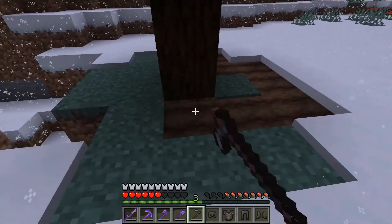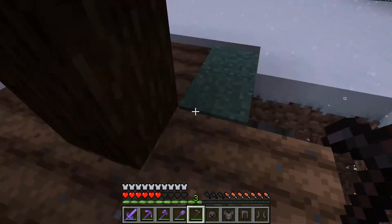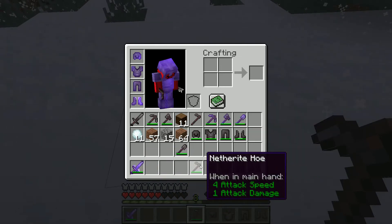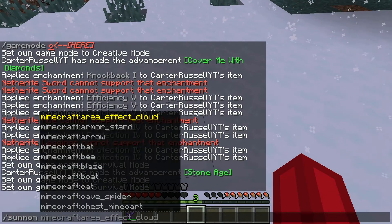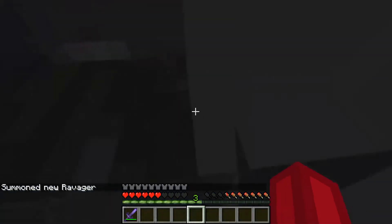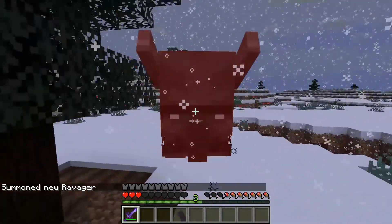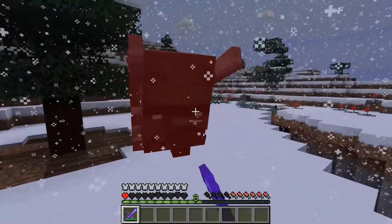We take almost no knockback damage with this armor — that's crazy. This armor is very good for knockback resistance. Then we have the hoe — nothing really special there. Let me put on protection five armor and test against a ravager. The armor is really protecting us.